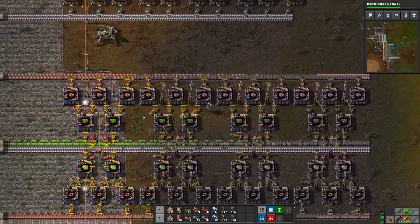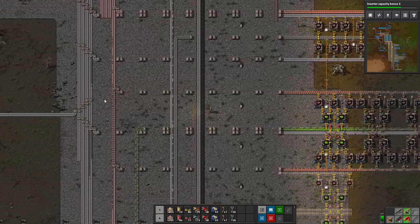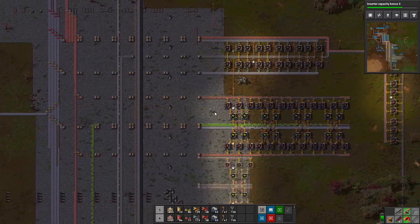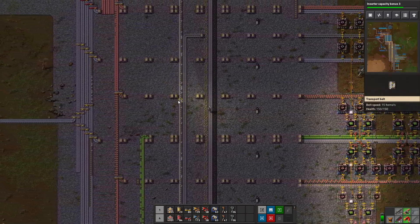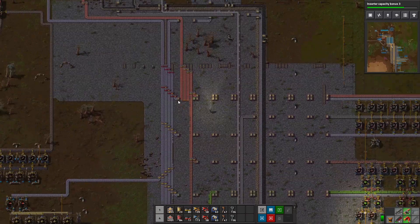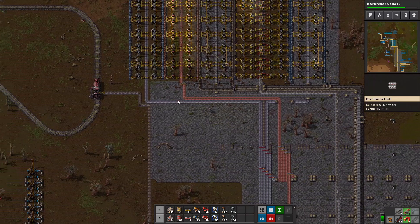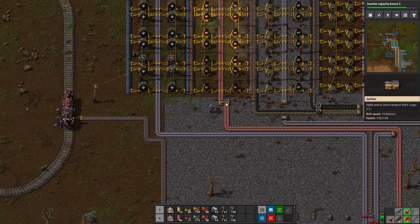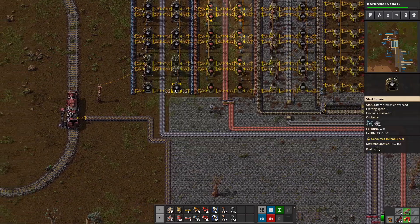Now we're having a problem with copper — this is where the fun starts. In order to get circuits at the speed we want, we need more copper. These machines are being starved of copper. So before we start working on robots, let's start working on copper. Instead of trying to make another copper line the usual way, I think I'm going to do this thing with the steel furnaces.